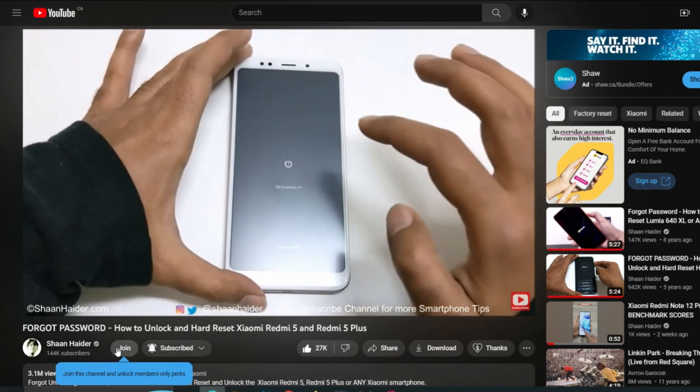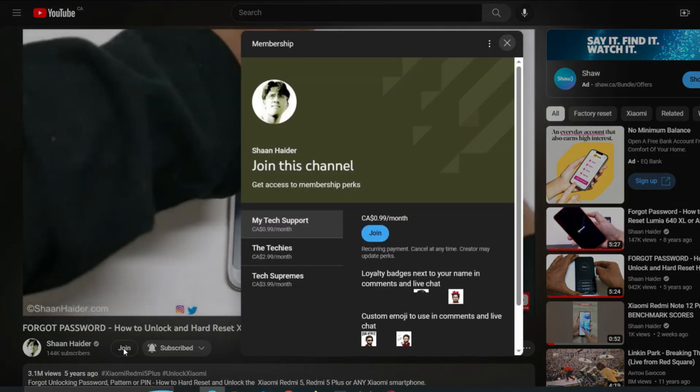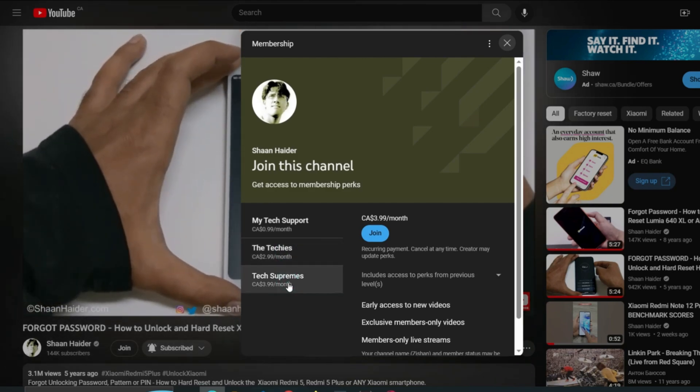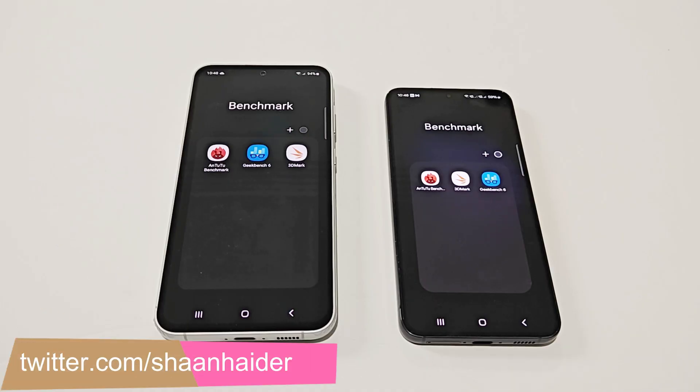But before we start, if you are new to this channel then do not forget to hit the subscribe button and press the bell icon to get notifications for future uploads. So these are the benchmarking applications we have here on our Samsung Galaxy S23 and S23 FE.